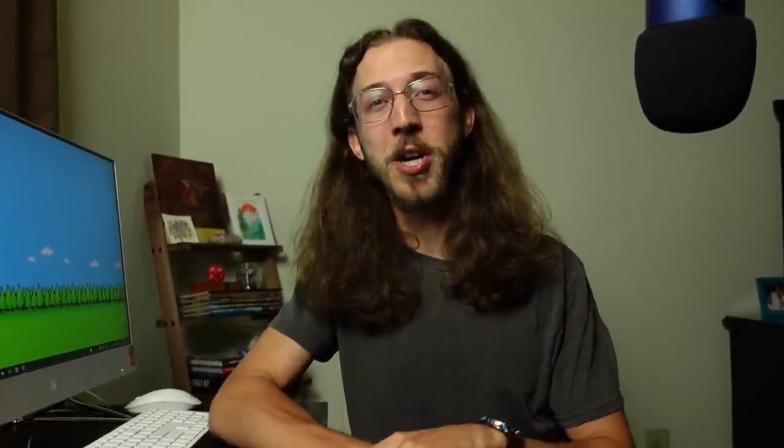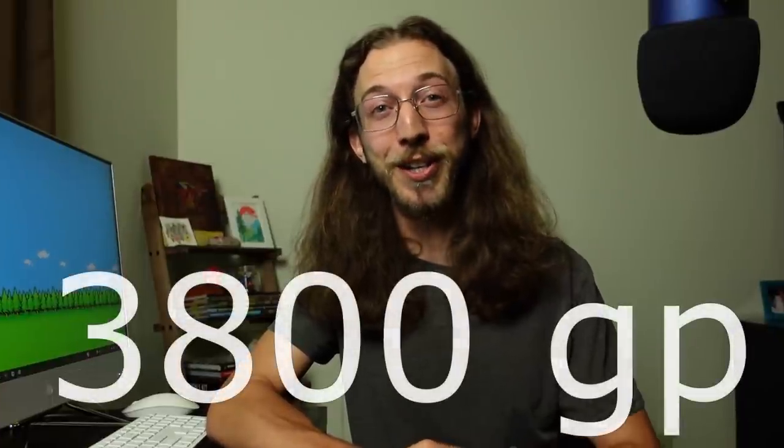This means they can still hold 76 pounds without exceeding their carrying capacity, and 76 pounds at 50 coins per pound comes out to 3,800 gold coins. Which begs the question: what does a volume of 3,800 coins look like? Because we haven't technically included the weight for a container for all that gold.